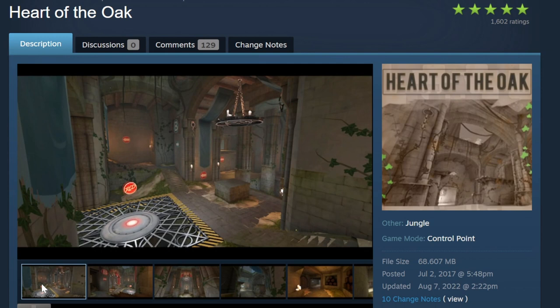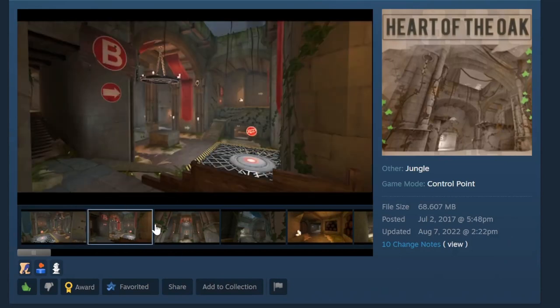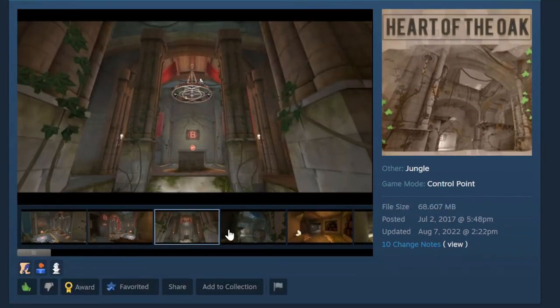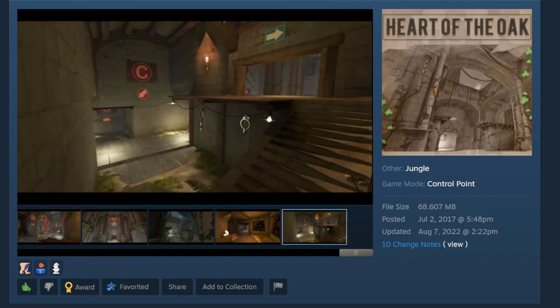First off we have Heart of Oak, which is a control point map that's been on the workshop since 2017. It's a really cool-looking jungle temple in the middle of a ginormous forest — really unique looking. I hope to see this one; it was on my list last year but never made it, so I hope to see it in this one.